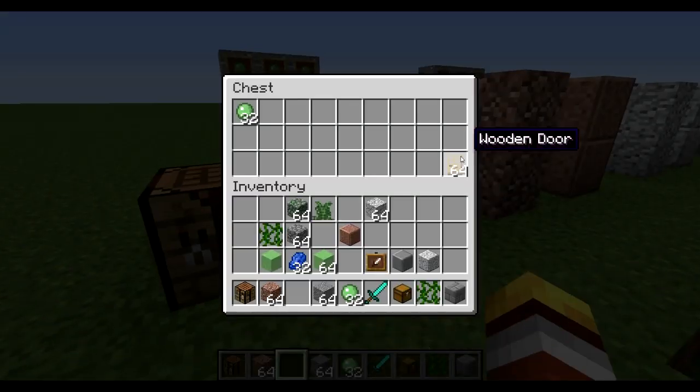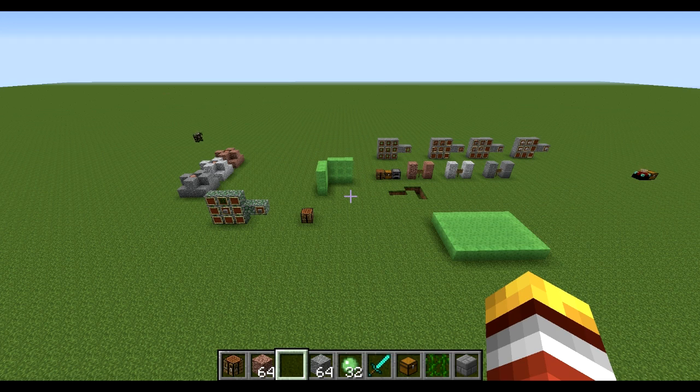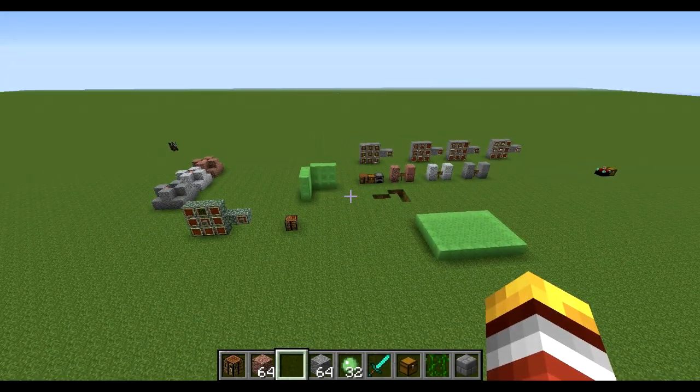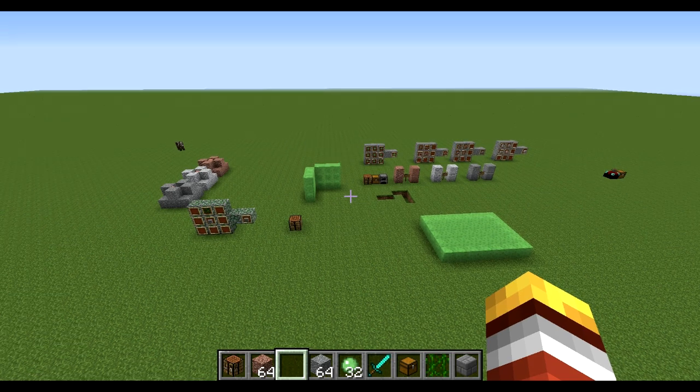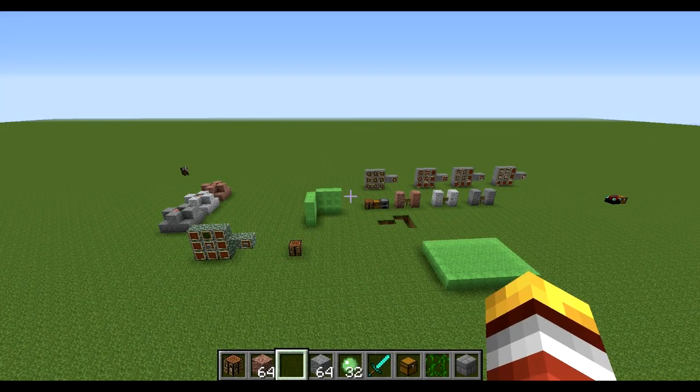One more exciting thing: doors can now stack, which is great. Both wooden and iron doors can stack up to the maximum of 64. That's pretty much it so far — the snapshot has only been out for about an hour. I'll be doing another video in maybe a day explaining things in more detail, as well as any newer things found. Thank you for watching, I hope you found this useful. Hit that subscribe button, comment and like, and I'll see you guys next time.